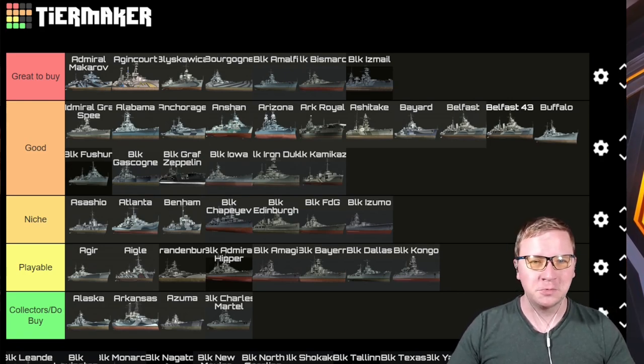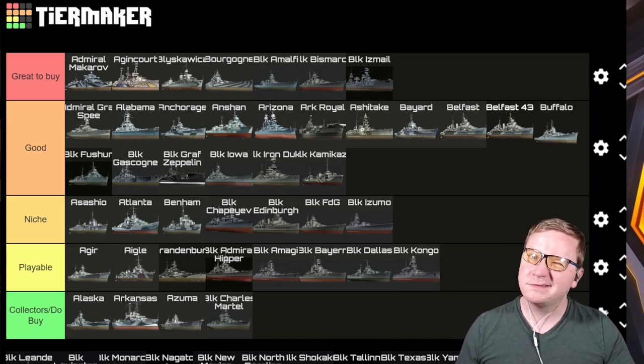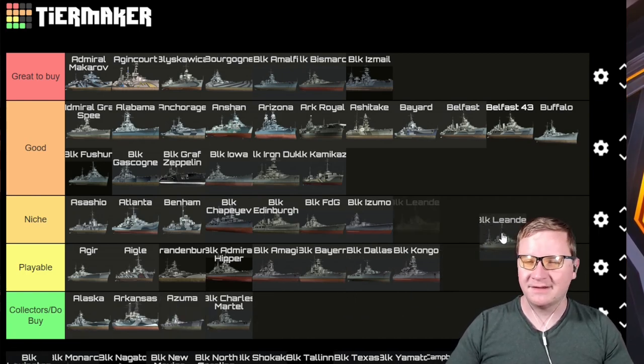Black Kongo — it's in Playable. Kongo is generally just an okay ship and the Black Kongo doesn't really change it up, so it sits in Playable — borderline Collectors but at least it's somewhat usable.